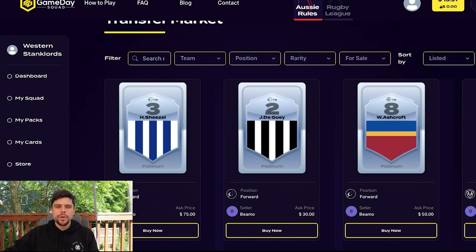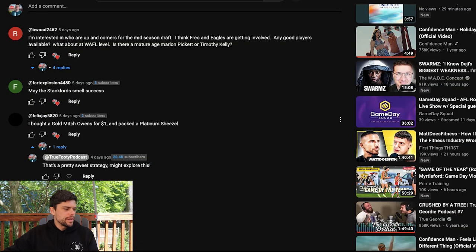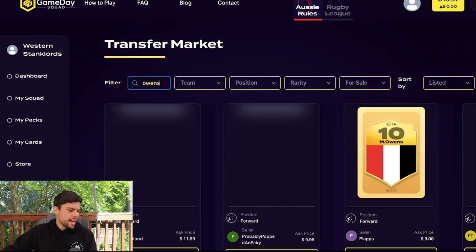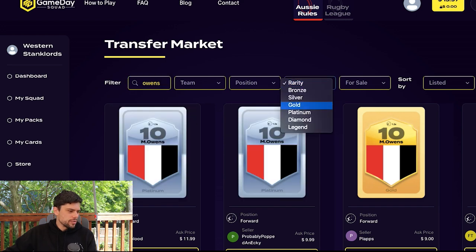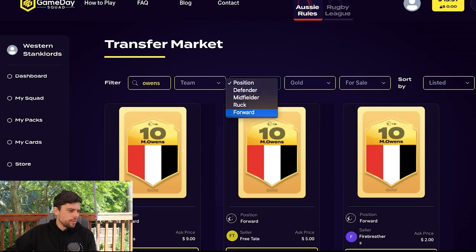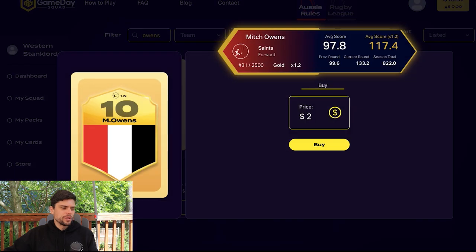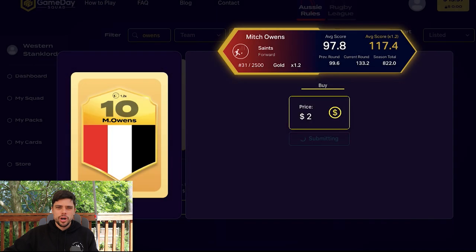A shout out to Felix Jay from a previous video for giving me the idea — he got a gold Mitch Owens for $1. The $1 one is sold, but searching Owens as a gold forward now, there are three gold Mitch Owens for sale: one at $9, one at $5, one at $2. I'm going to pick up the $2 one. He's averaging 120 points — for $2 I think that's worth it. I've topped up my account $15 today, so I'm going to grab Mitch Owens for $2.